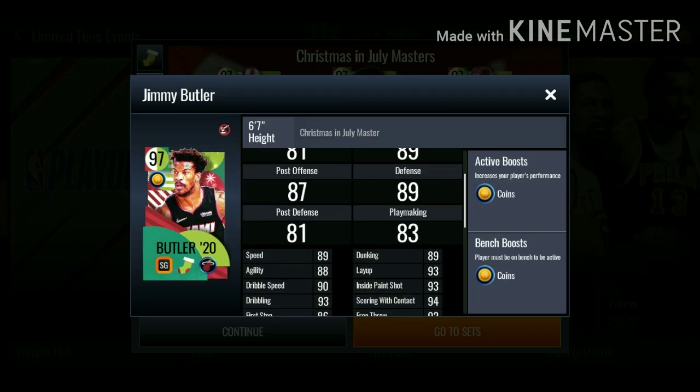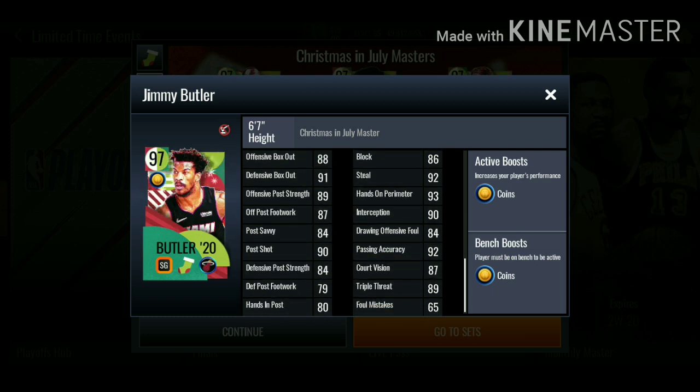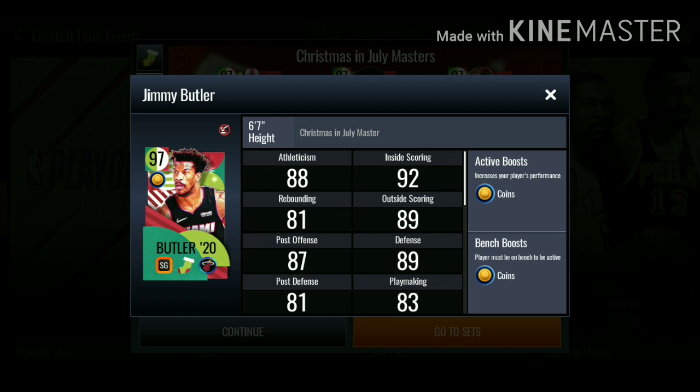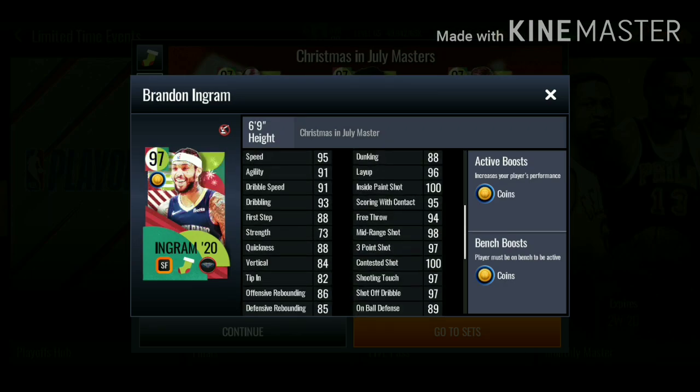We got 97 Jimmy Butler with 94 mid-range, 83 three-pointer. Check out his defensive stats — 92 steal, 93 hands-on perimeter. Not the best stats. Then we have this 97 Brandon Ingram — this card is insane, I think this card might be better than the Luka Doncic.